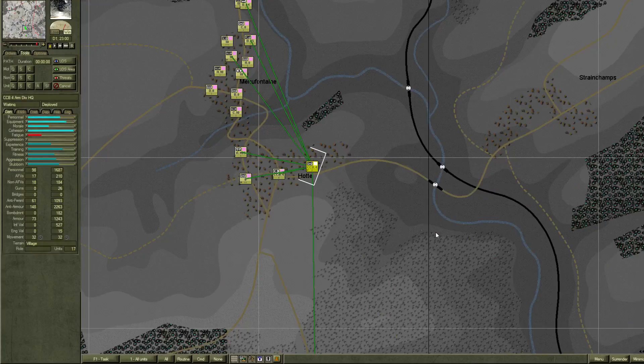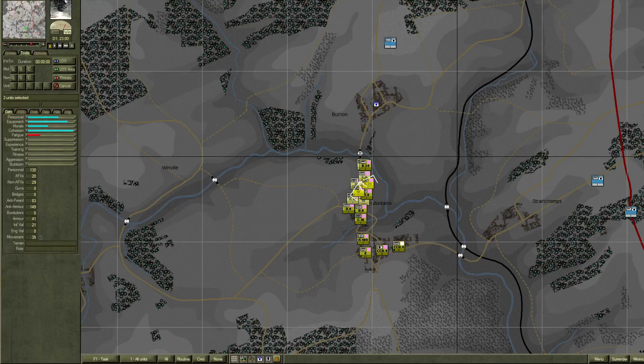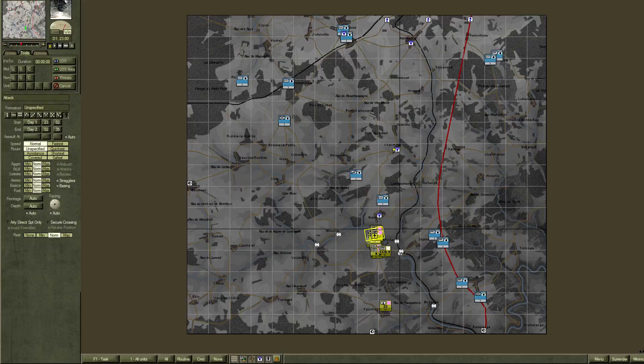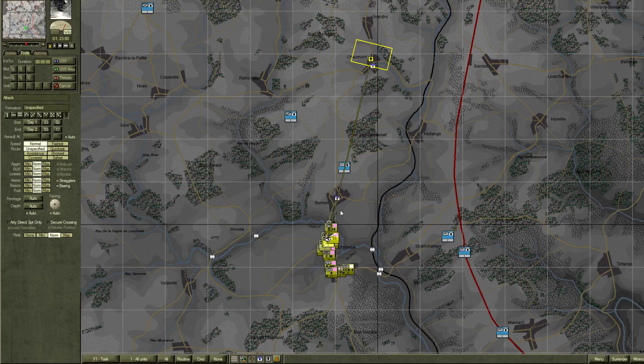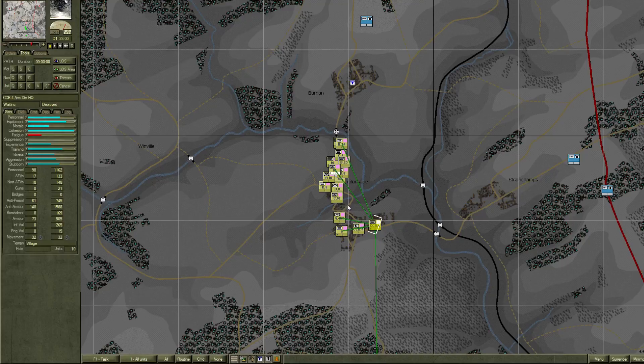Right off the bat we start with the CCB 4 headquarters with two groups — the BTR-25 cavalry recon squadron. I'll attach these two, control to select them, and tell them to straight up attack. Hopefully we can push right past. We'll tell them to go as fast as possible with maximum aggression — we really need to push through.